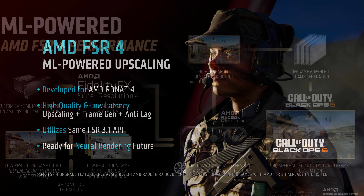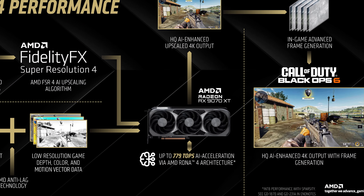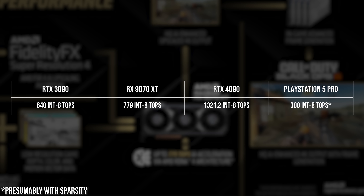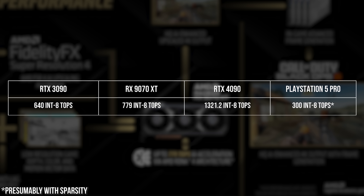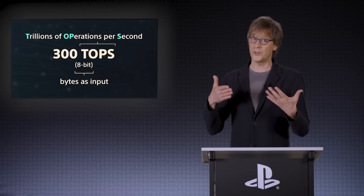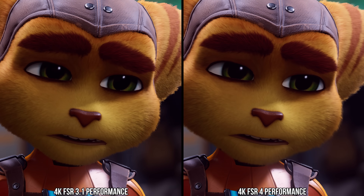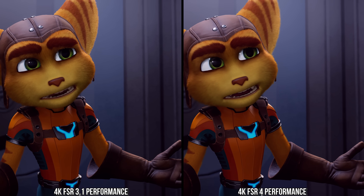AMD is specifically touting the INT8 performance with sparsity in the slide deck for FSR4, which on an RX 9070 XT is 779 TOPS. To put that into perspective, an RTX 3090 has roughly 640 INT8 TOPS with sparsity, an RTX 4090 has 1321.2 TOPS, and a PS5 Pro has roughly 300 TOPS — presumably with sparsity as well. So on a theoretical level, the top RDNA4 GPU has impressive machine learning performance.